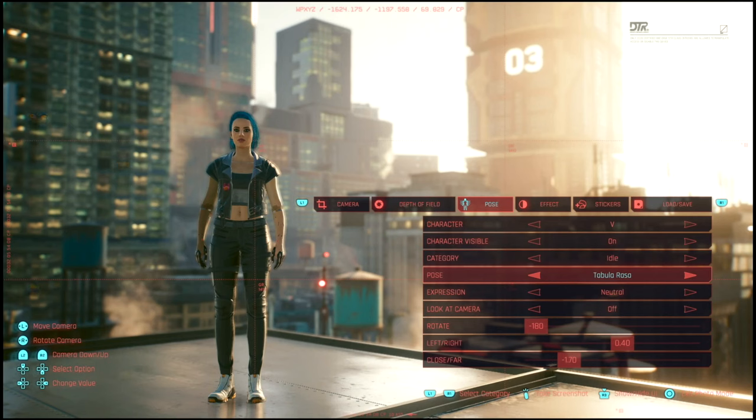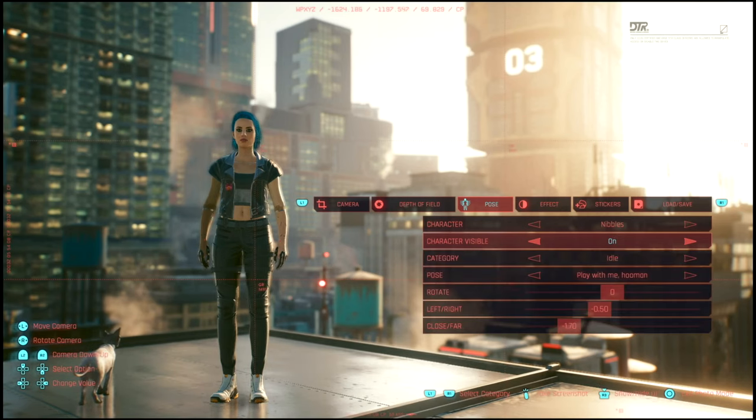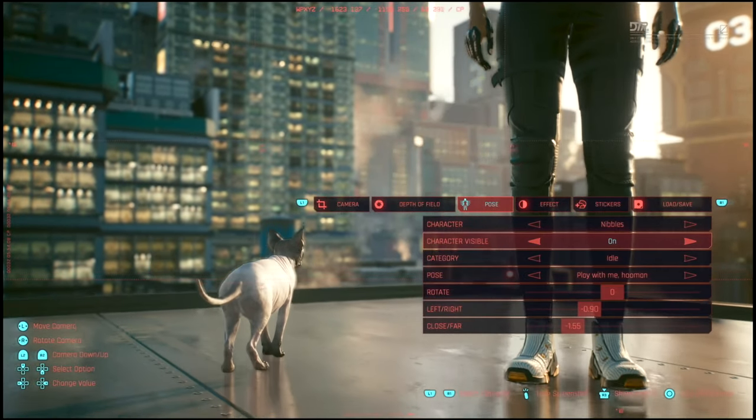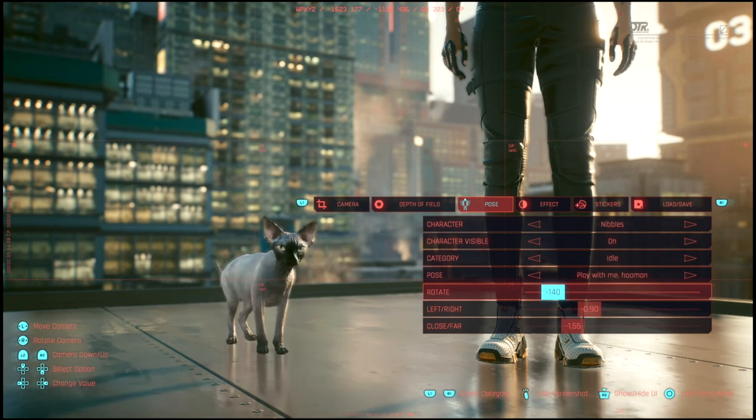This is also quite a unique feature — if I go up to character, you see V, and if I hit right, there's nibbles. If I turn nibbles on — which sounds really weird now that I say it — you can see there's a cat. I'm going to rotate him so that he's with V. Even Stray, a game that features a cat in a cyberpunk world, doesn't have this feature: the ability to take a photo in photo mode of a cat in a cyberpunk city. You can only get that in Cyberpunk 2077.